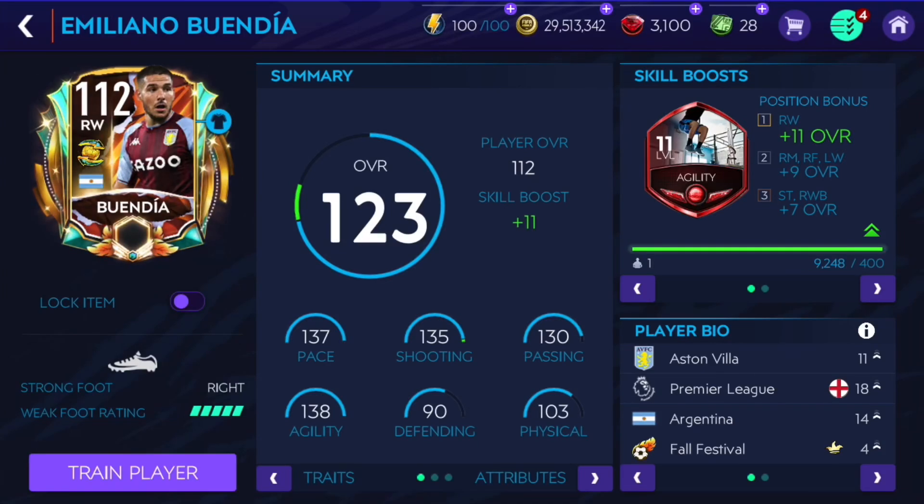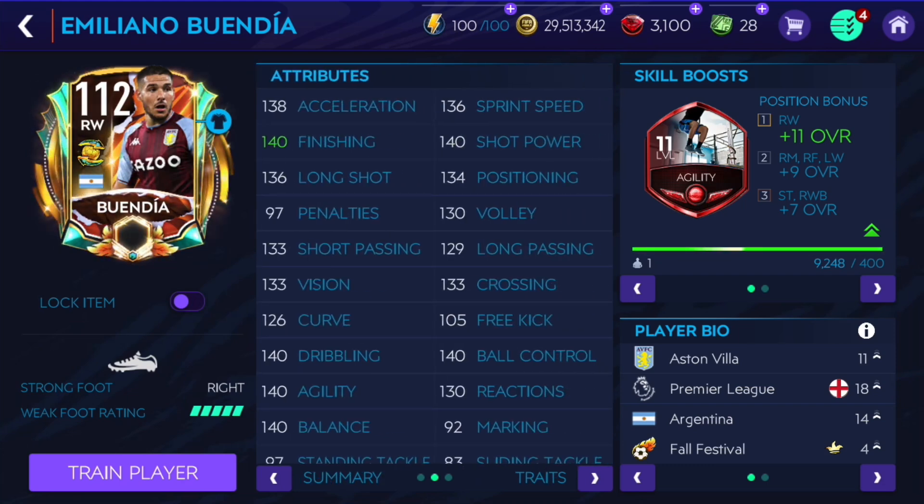Hi guys, I'm Sabay. In this video I'm gonna review 112 overall Buendia. If you enjoyed the video make sure to like it and subscribe to my channel. He's very very cheap, around 3.6-3.7 million coins, and very very good for the price. Stats: 137 pace, 135 shooting, 130 passing, 138 agility, 103 physical. Faster recruit agility skill boost, and with those stats he looks like an incredibly good right winger.